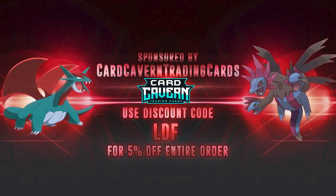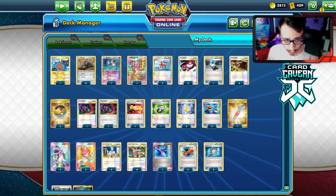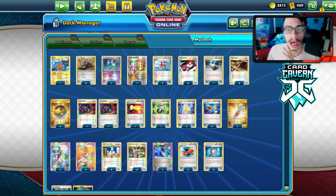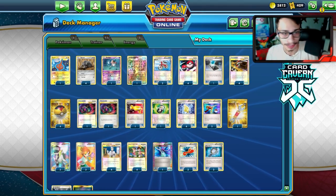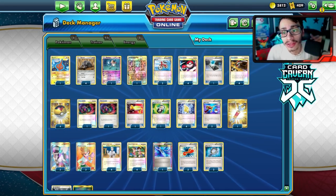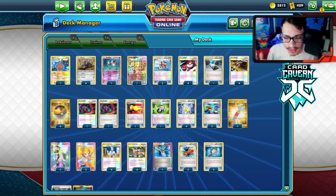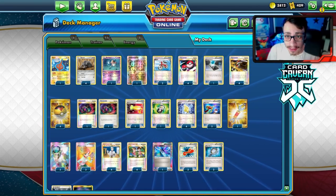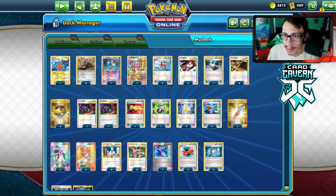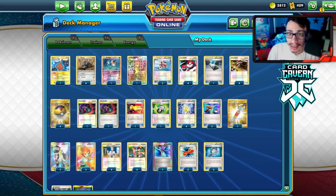Shout out to the sponsor, Card Cabin TCG. Card Cabin sells PTCGO pack codes online for the cheapest. If you're looking to pick up any set codes like Battle Styles, Shining Fates, Vivid Voltage, Darkness Ablaze, or any other set code, promo GX or V code, ETB code, sleeve code, or theme deck code, get them over at Card Cabin. At checkout you can use my discount code 'LDF' for a five percent discount on your purchase. Also check out the video articles posted there on an Inteleon V-Max and a Lapras V-Max deck.